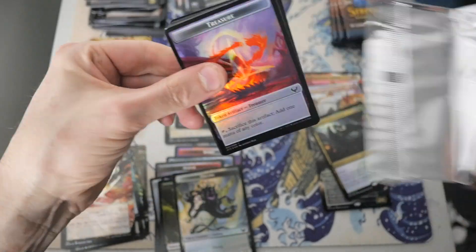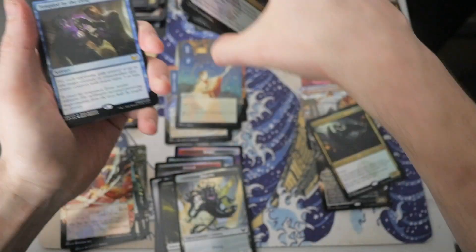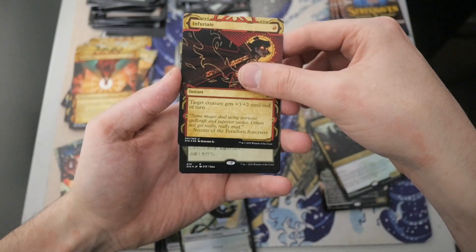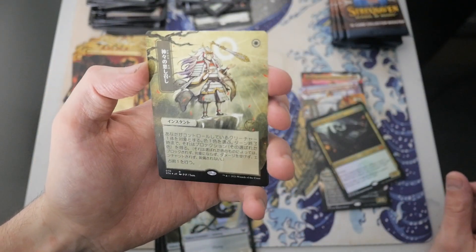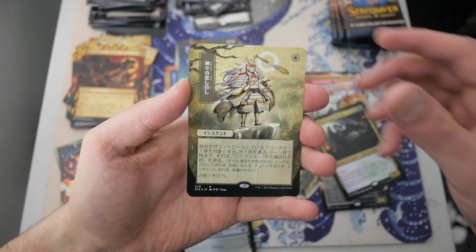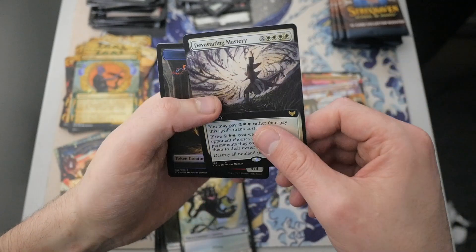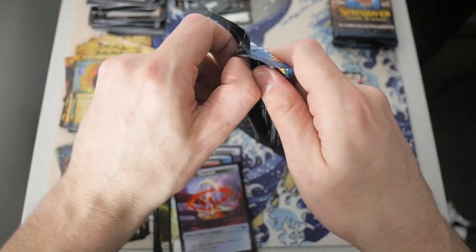And then we got another Uncommon — I think this is Shock, or maybe Lightning Bolt? No, I think it's a Shock. Great for Storm Decks. And then we got our Spirit that flips into an Inkling token. Onto the next pack: we got Tempted by Auric, then a Stinging Study, an Elemental Expressionist, and an Infuriate. We got a Cultivate looking real nice. And then we got our Devastating Masteries, our Foil Extended Art Card. Elemental turns into a Treasure token.